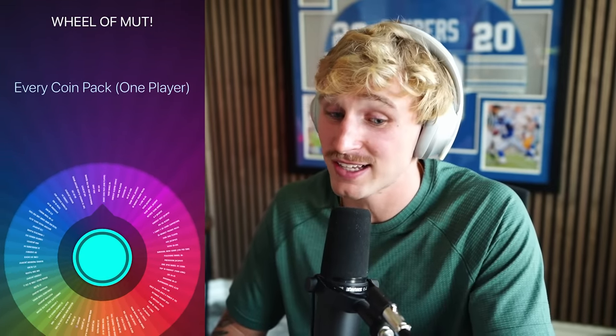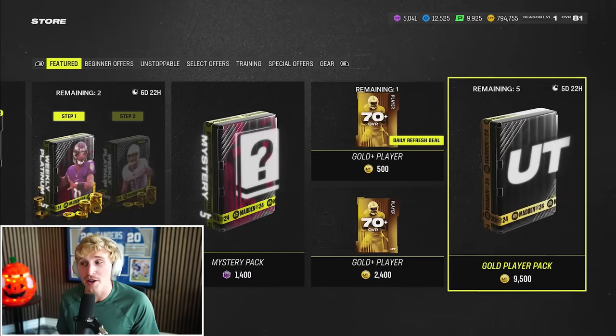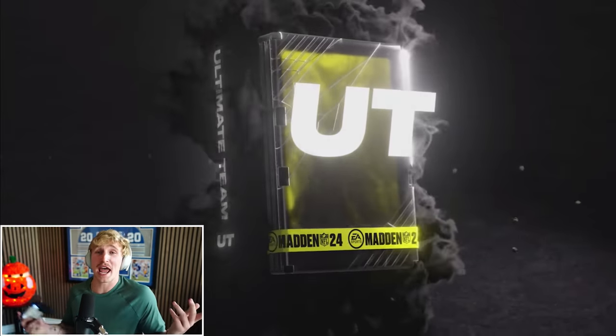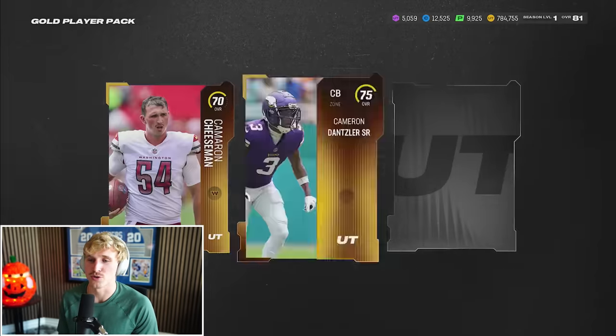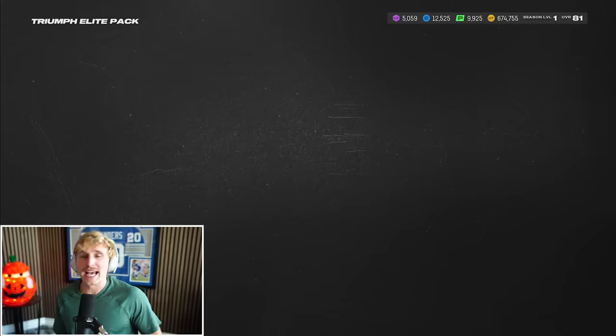This is our third and final wheel spin — I get to open every single coin pack in the game but can only keep one player. We start with our gold plus player pack: Zayven Collins, that won't be our choice. Gold player pack gives Mike Brown and Cam Dantzler — Dantzler is technically an upgrade from Darnay Holmes, so he's our winner right now. Next up is the Triumph Elite Pack: Josh Uchi, Noah Fant who I already have, and Jonathan Owens at strong safety — he could be an upgrade at corner where Darnay Holmes is.